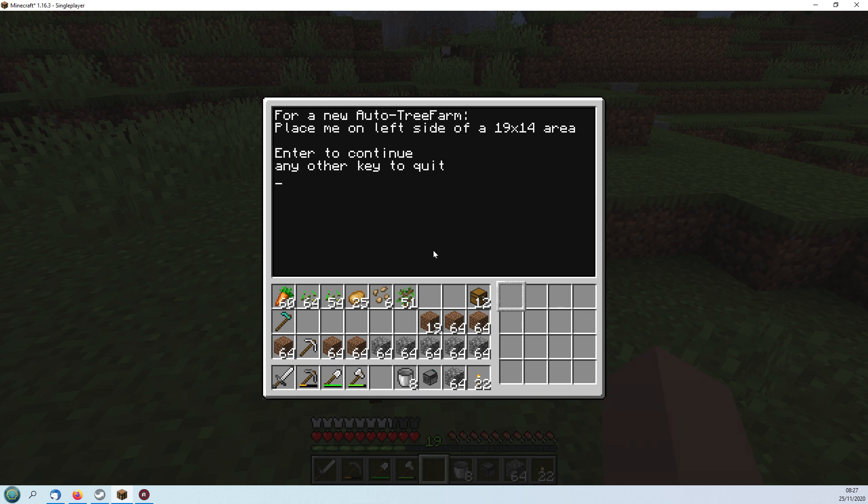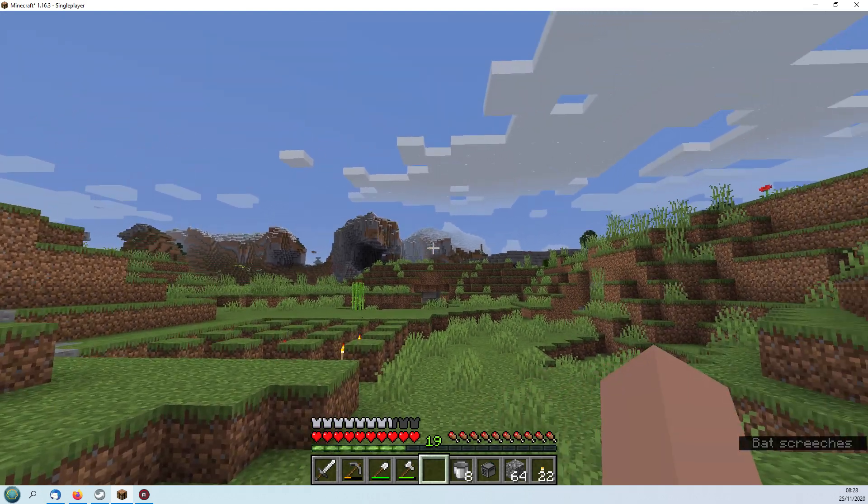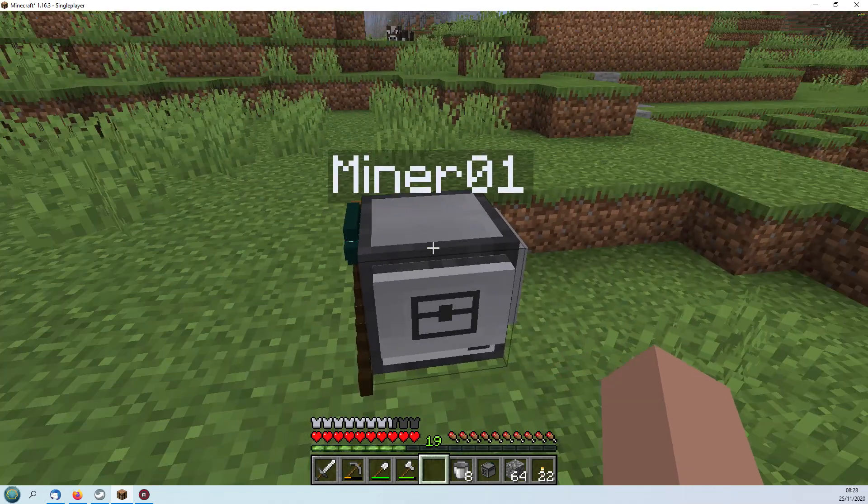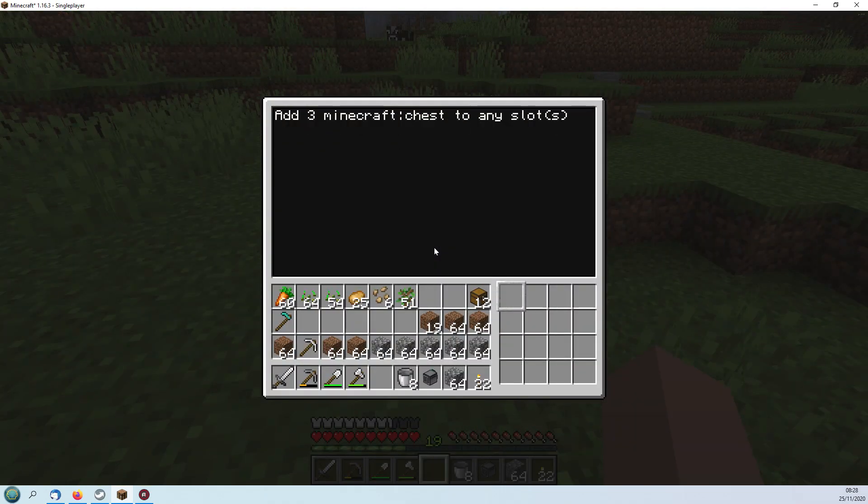It says to place on the side of a 19 by 14 area, which is where we are - so that means 19 across that way and 14 up that way. It doesn't matter about the terrain, it'll sort that out. Press enter and it gives instructions as to what it wants: three chests, 128 dirt, 128 cobble.